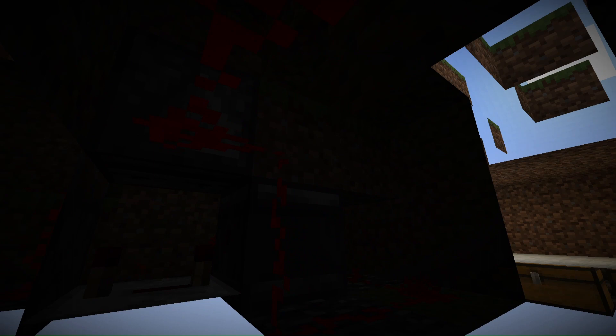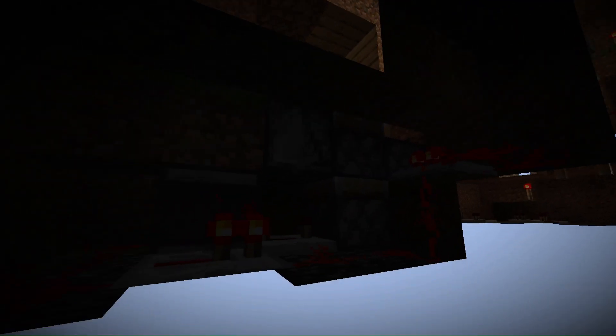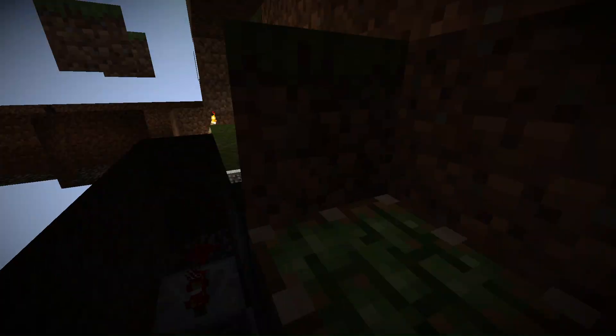It runs through here and over here, which basically powers these two. So here we have a simple double piston extender — we have an observer, and that will power this since it's basically like a button press. Then we have two pistons, so basically when this goes, it pushes this block up.